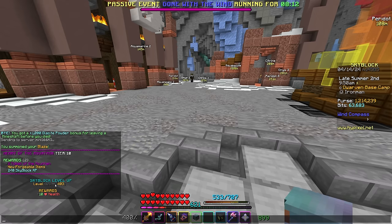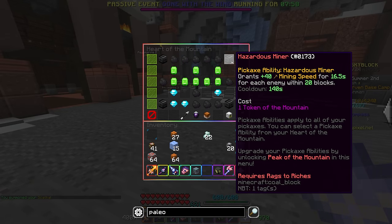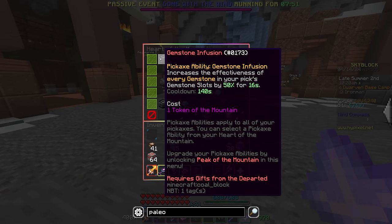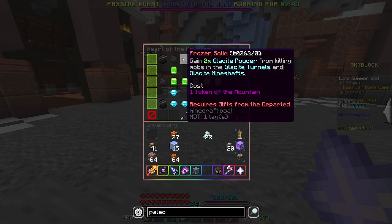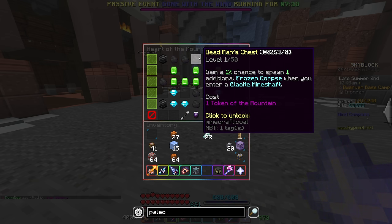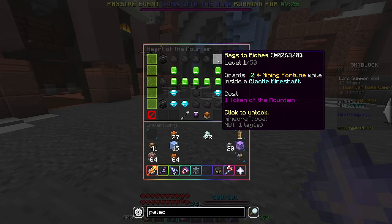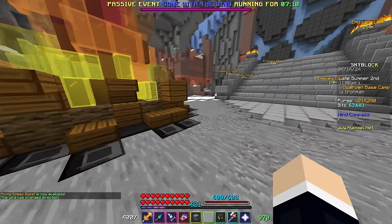Two Skyblock levels for that, putting us at 403. Two tokens, some new forgeable items, and of course new perks to look at. Let's check them out — we have two new abilities. I don't think either of them are very good, although one has potential. Extra chance to get items from looting a frozen corpse — that is absolutely insane. Double Glacite powder from killing mobs in the tunnels — that's okay. One percent chance to spawn an extra frozen corpse — that's pretty good. More scraps... wait, scraps are more likely to contain a fossil — that is good. Two mining fortune in the Glacite mineshaft — pretty decent as well.